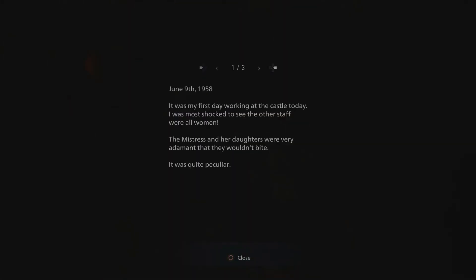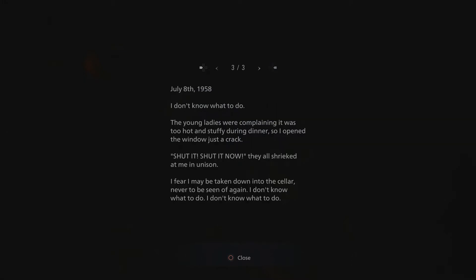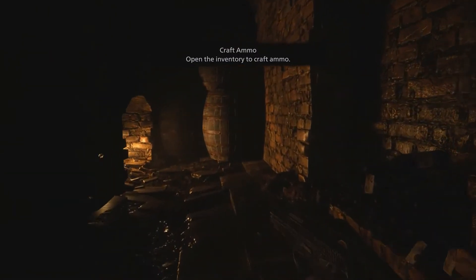Reading the diary: 'It was my first day working at the castle today and I was shocked to see the staff were all women. The mistress and daughters were very adamant that they wouldn't bite — quite peculiar.' Two weeks in: 'Another maid, Adela, made a mistake and Miss Daniela slashed her face with a knife. At night I can hear her wailing as if ghosts roamed the halls. I want to go home.' The young ladies were complaining it was too hot — they opened the window just a crack and they all shrieked. I fear they might take me down into the cellar never to be seen again. Yeah, we know what happened to you. They only hire women because again — that special blood, that wine is made out of blood. And if they only hire women, it's for a reason.